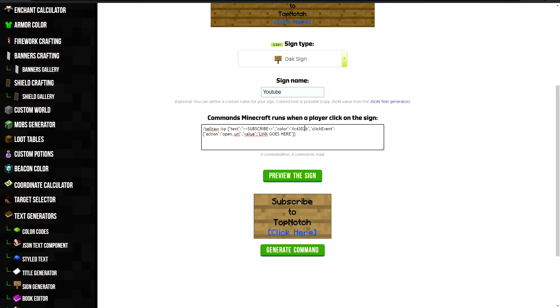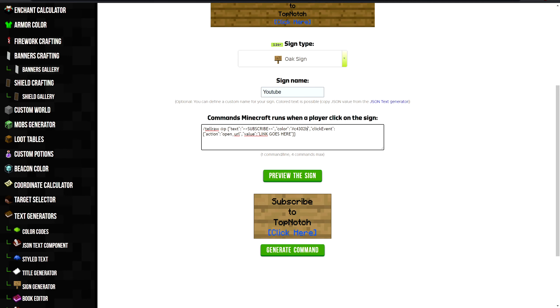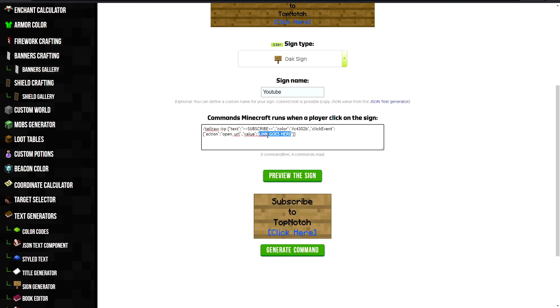If you're using a different version, you may not be able to use the hex color code. You might have to use "red" or something like that — a standard Minecraft color name. So make sure to check that first. As long as you change the text that the player sees and the link — at least the link — it will work. The color is originally white, so you can leave it at white if you want.